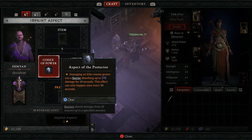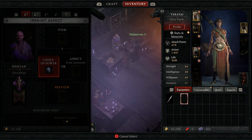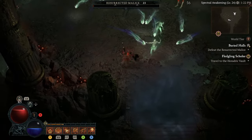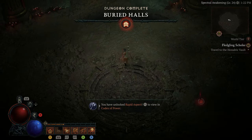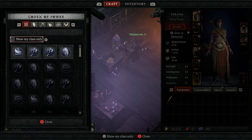You shouldn't imprint Aspects too early, as gear is easily replaced in the early game and during the levelling process. However, if you've found a decent piece of gear that applies to your build, you can imprint the Aspects, upgrade it at the Blacksmith, and continue to use it for some time. However, there's a good chance you will still replace that item somewhere down the line.